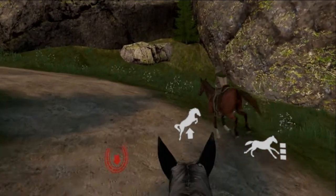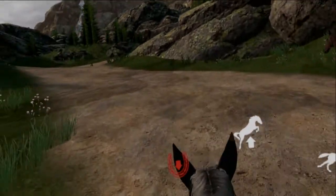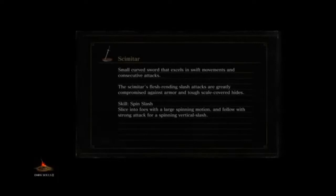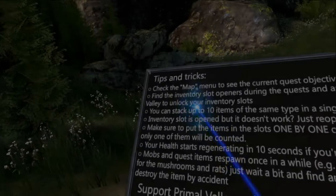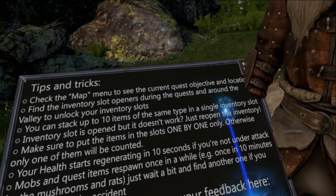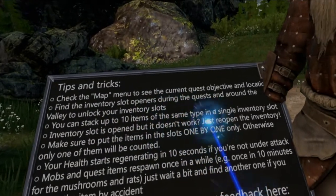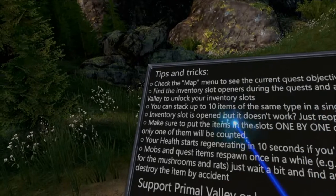Come on horse, ride. Ride fucking fast, you pathetic. Check the map to see current quest of your dislocations.